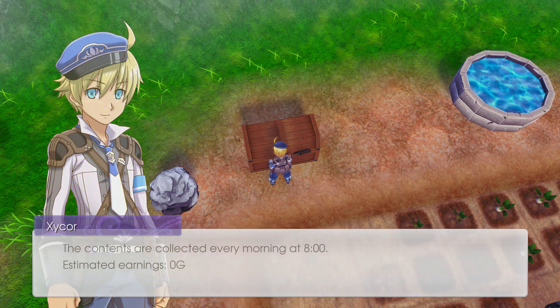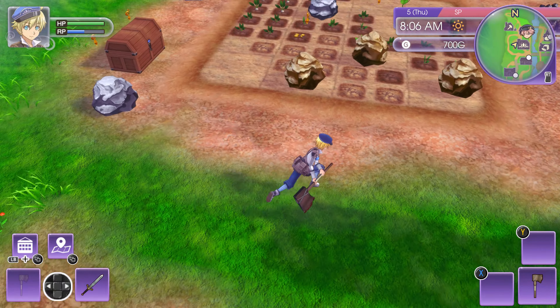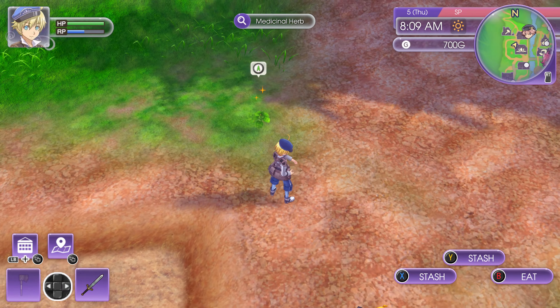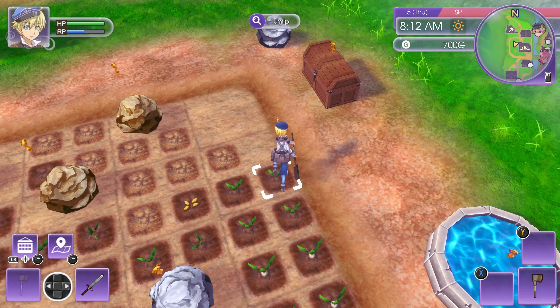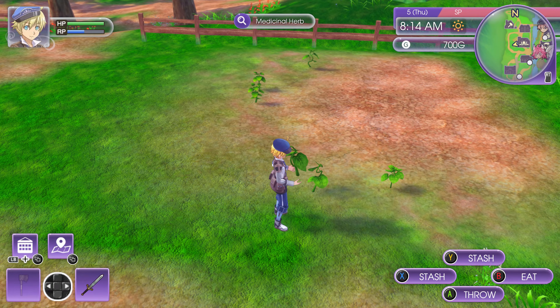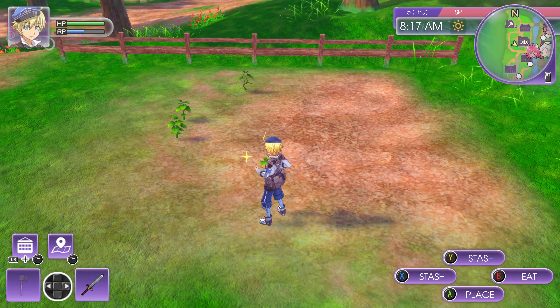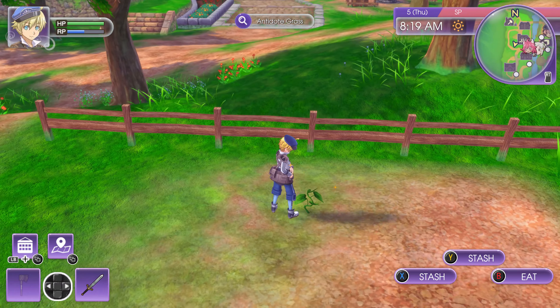Estimated earnings is zero but I made 700g total — not bad, pretty good. That'll allow me to buy some more crops. Get all this random junk that's in my field. He takes so long to put it in his pack. When it's hard to tell they're different items, sometimes it's just easier to put it away.